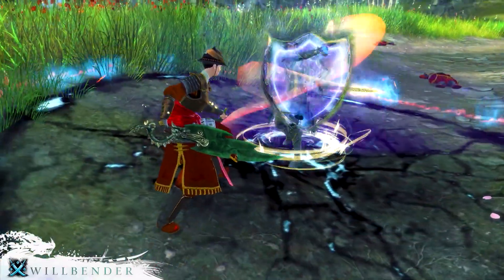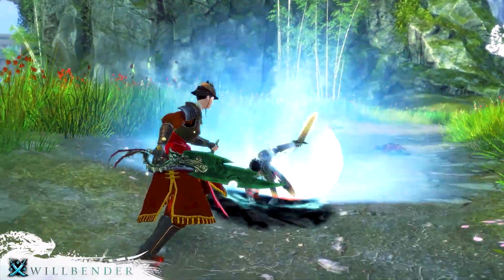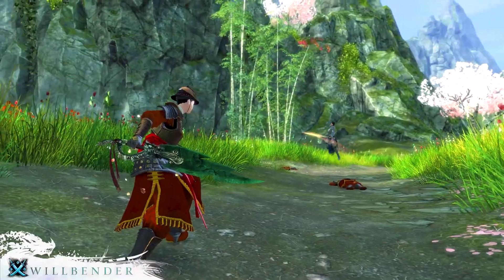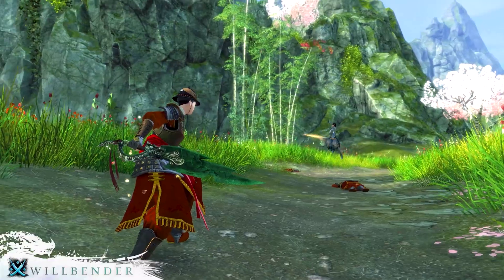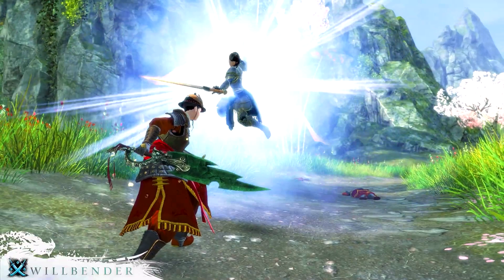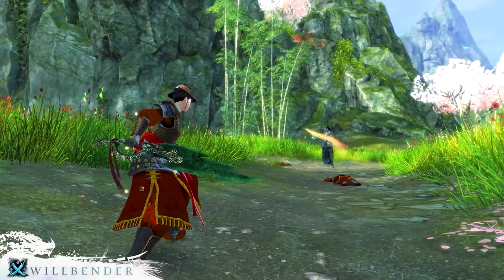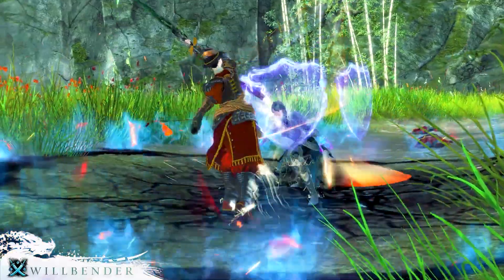This is an AoE ground attack — looks like there's a slam. Maybe that would have some initial damage and it also applies burning with this ring. There's also a teleport in this animation, or is it just a precast with Judge's Intervention? I doubt they're doing skill combos in the trailer. This one probably requires a target, though — or maybe it's ground targeting. That could be very cool actually.